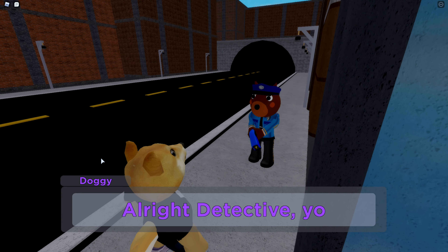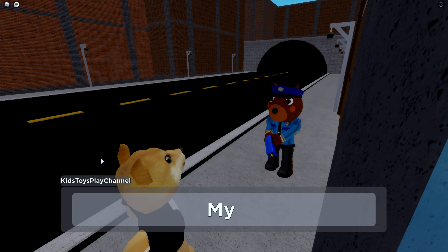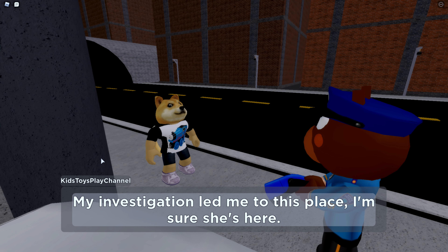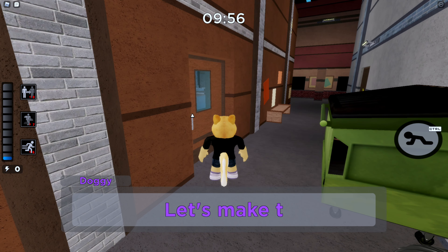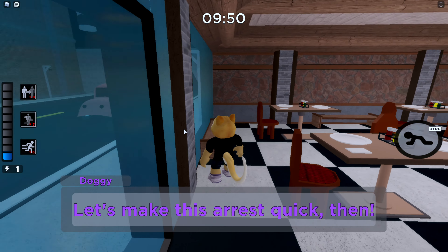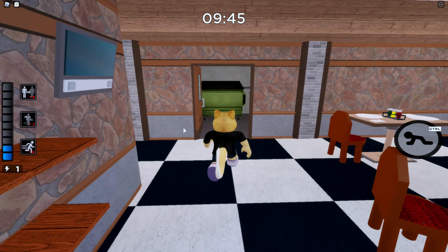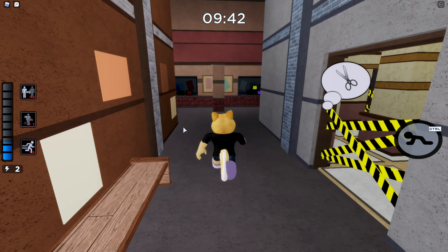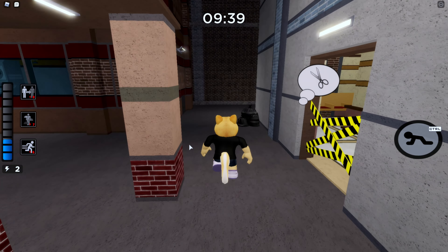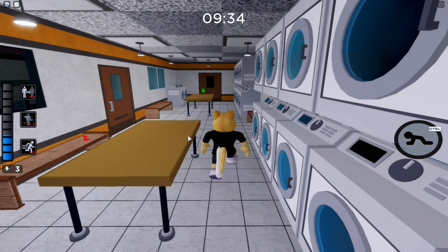Hey guys, welcome back to KTP Gaming! Today we're playing Piggy Book 2 and we've got 10 minutes. We're on chapter one, Alleys - they just released all the chapters, or pages. We're going to try and open the safe zone single-handed and also grab all the pages. We have 10 minutes to do so. This is going to be quite the challenge, but I think we can do it!